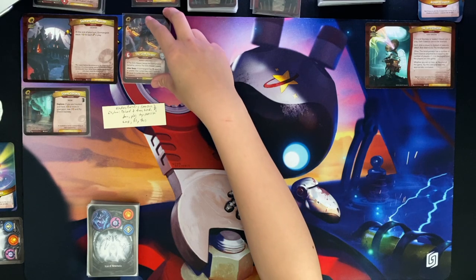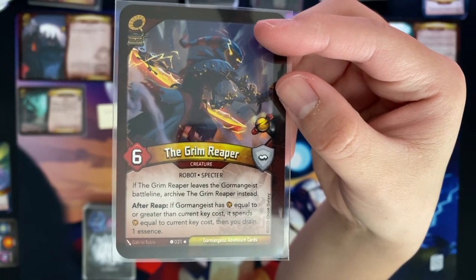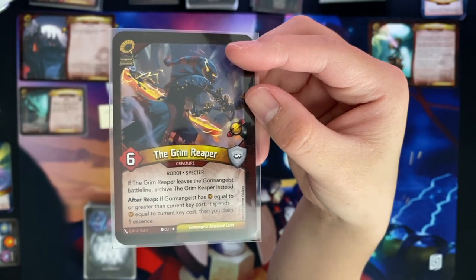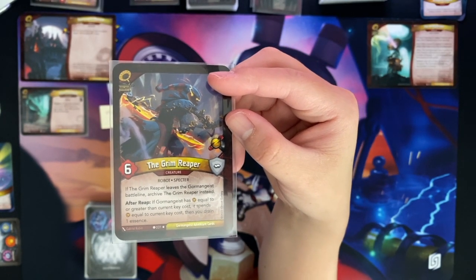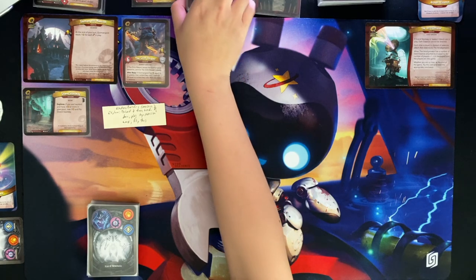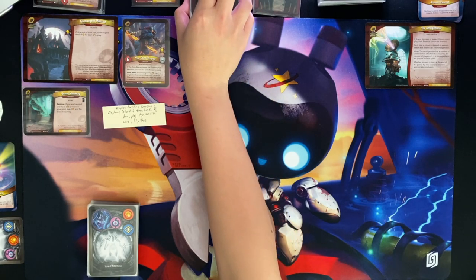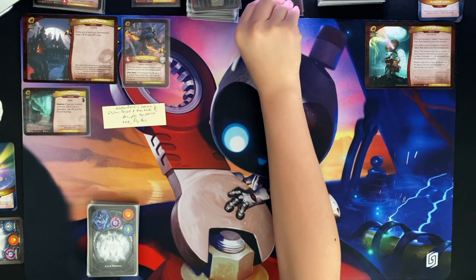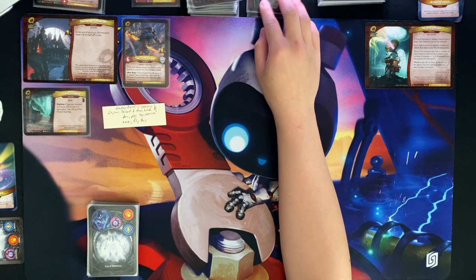We start with the Grim Reaper out - it's a robot specter creature with six power. If this were to leave the battle line, it gets archived. In Adventures, the archive is basically the Gormengeist's hand. At the start of the game you have the adventure deck - I've pre-shuffled it - and you draw two cards off that deck and archive them. These will be the cards Gormengeist will play during its turn.